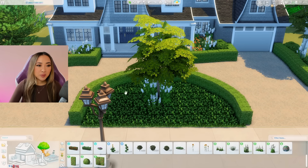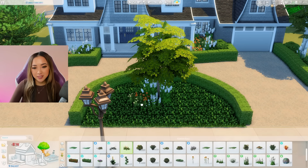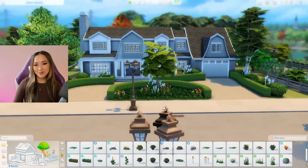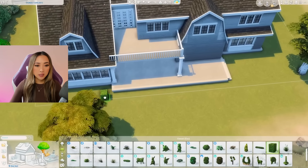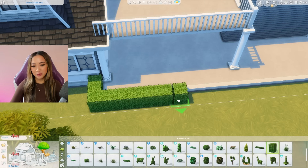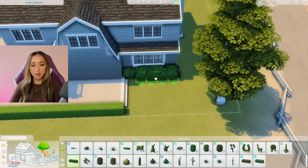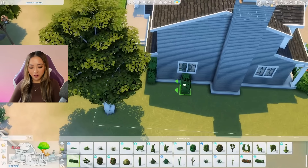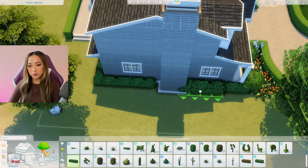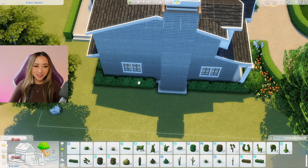Let's put a little tree in the middle here — I imagine they had this one custom planted so obviously it cost a lot of money. On the back I'm just going to take this hedge and line this porch area. For the rest of the landscaping I'm honestly just going to use these regular hedges — I already told you guys I'm lazy, okay, just believe me.